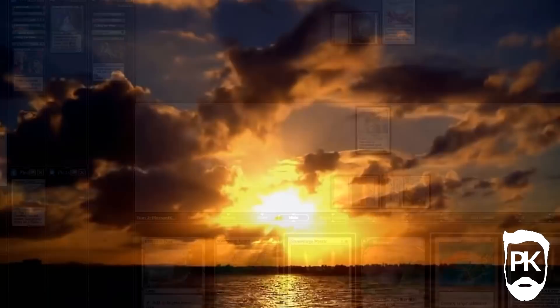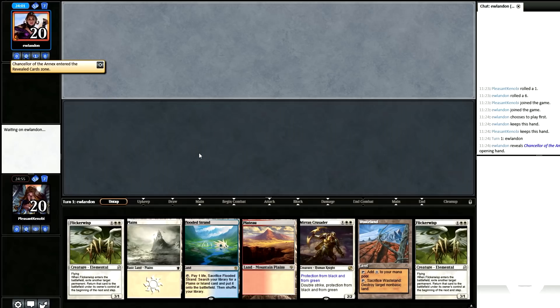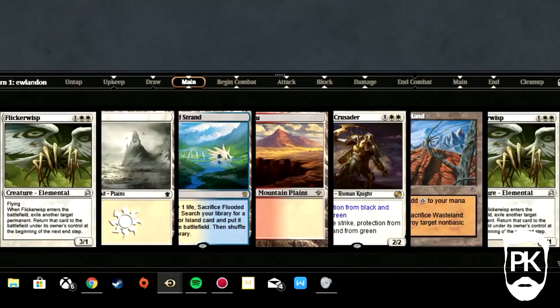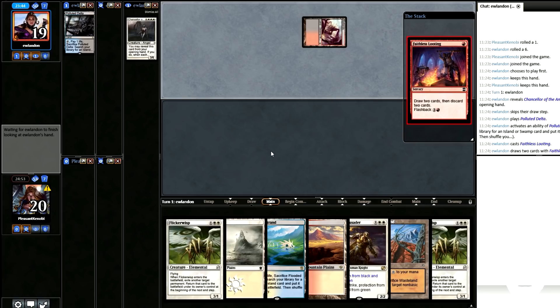Round 3. I keep a very slow, pretty bad seven — part of me wants to mulligan, but I allow recent events to create a bias. Pre-game, he reveals a Chancellor of the Annex, which means we're just dead here. This hand is dire against both Reanimator and Dredge. He loots the Chancellor into the bin, plays a Chrome Mox, and casts Skaab Ruinator into Animate Dead. On the upside, he has very few cards left in hand, so if I can deal with this before he has a chance to restock, we might have a game.